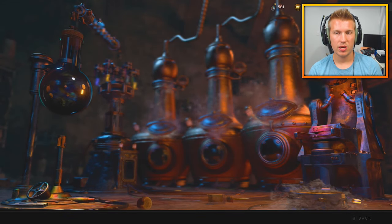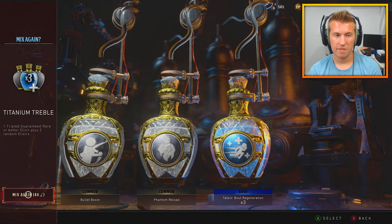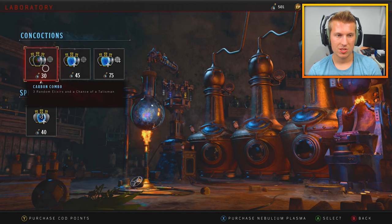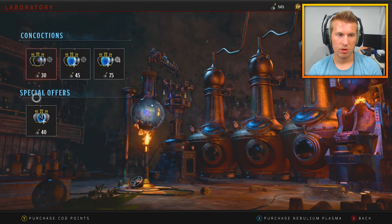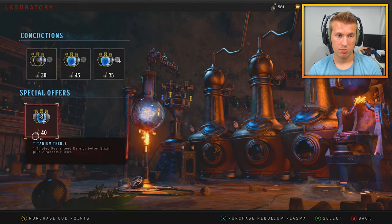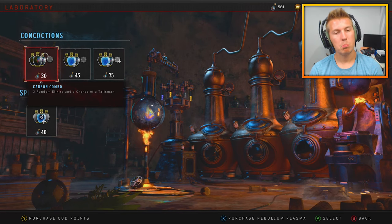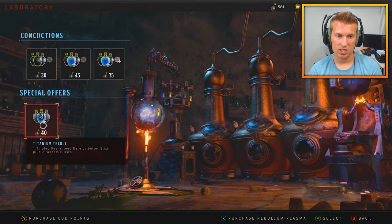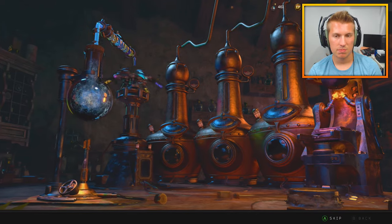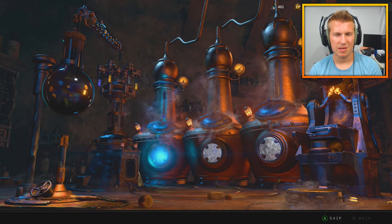It's rare or better guaranteed — three rare or better — and it's only 40. This is barely better than the bottom one which costs 30, so it's only 10 more Napoleon Plasma, technically 33% more. But this one gives you two more elixirs and three are guaranteed rare or better, whereas the cheaper one has three random elixirs that could all be common. The downside is you have no chance of getting a talisman, whereas even the Carbon Combo gives you a talisman chance.